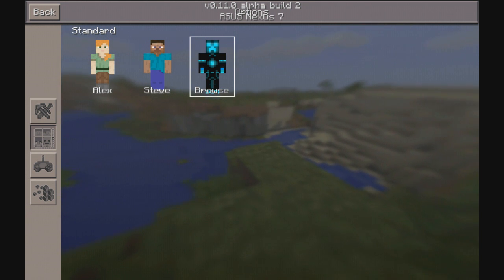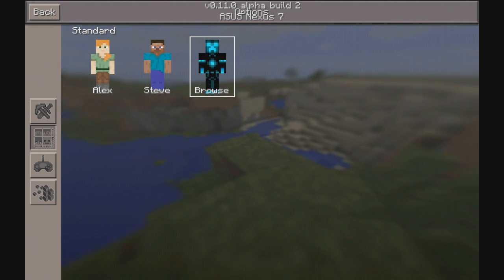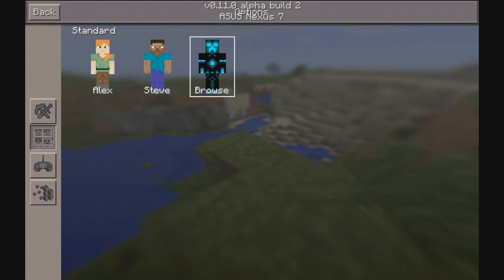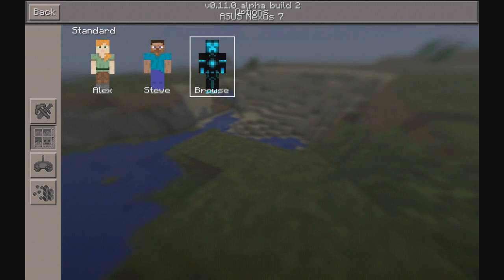Before the update, it let you use skins in 0.11.0, but you had to click browse, go to your gallery, and sometimes it wouldn't show up — that was a pain. Now it'll do that all for you, so when you click 'Use' that'll be your skin. You don't have to go to settings or anything, you just join and you're good to go.